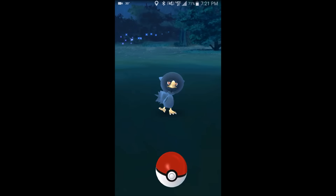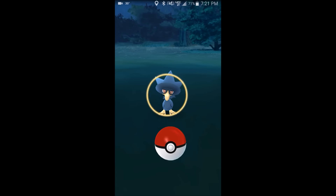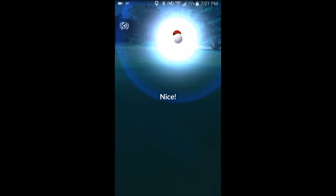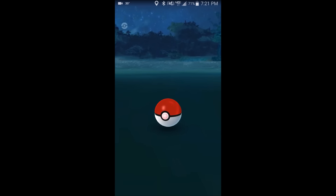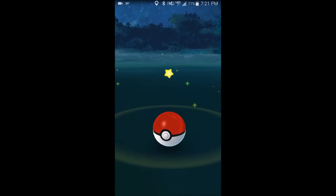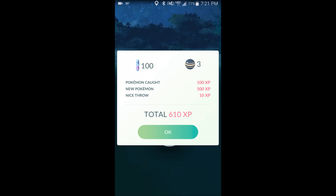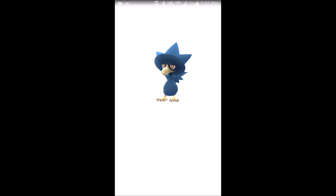Catching this Murkrow here — Murkrow is one of the more common but strong ones you can find, so definitely save up those candies for a Honchkrow. 700 CP Murkrows are not that hard to find, which would make for a fantastic Honchkrow eventually. Obviously that's Gen 4, which is way out, but gotta be thinking ahead.